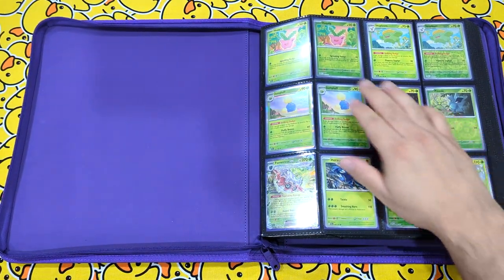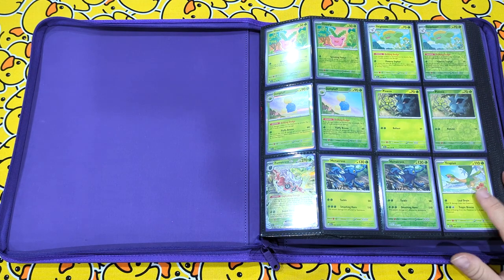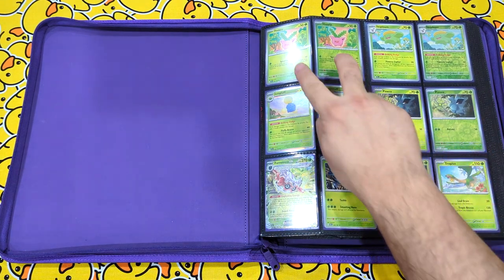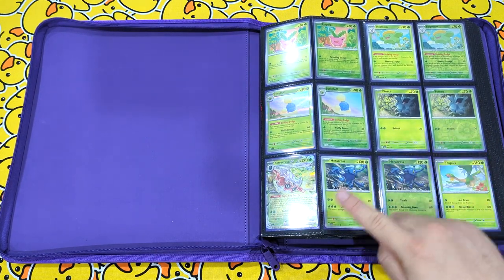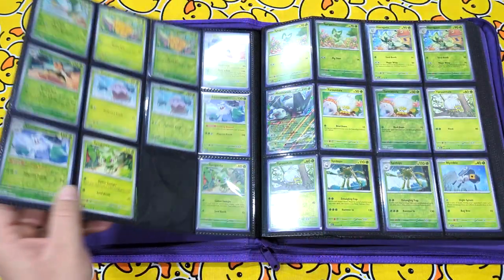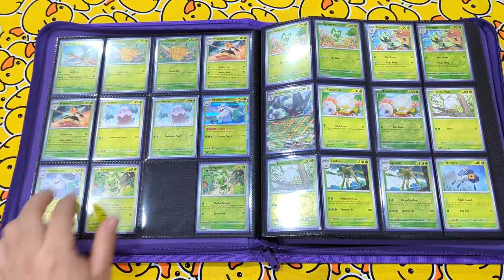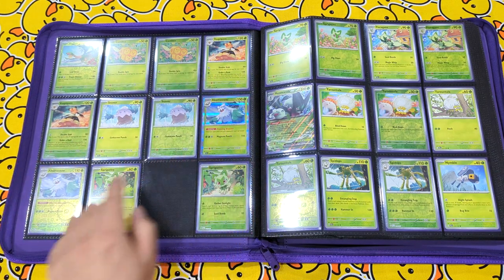As usual, I'm starting off with the non-holo and the holo, and then the holos next to reverse holos wherever possible. So we have Hoppip, Skiploom, Jumpluff, Pineco, Forretress EX, Heracross, Tropius, continuing with Tropius onto the next page, Combee, Vespiquen, Snover, Abomasnow.